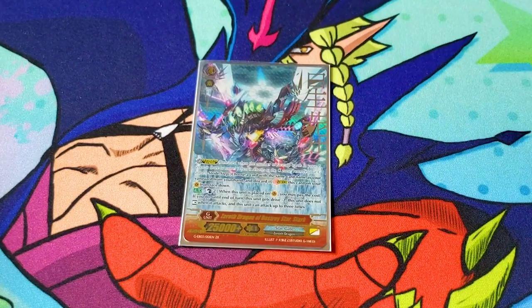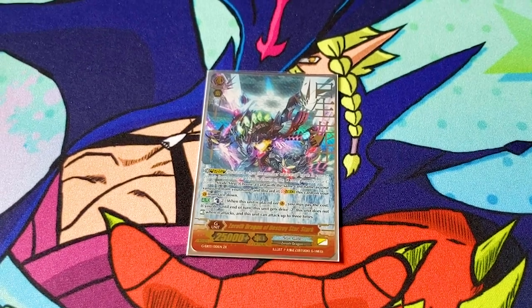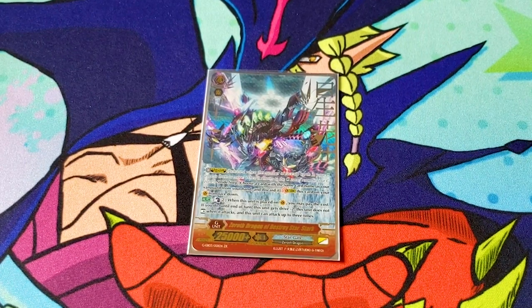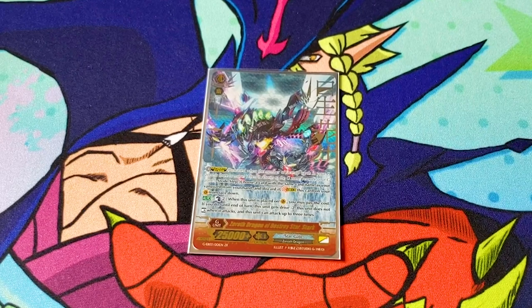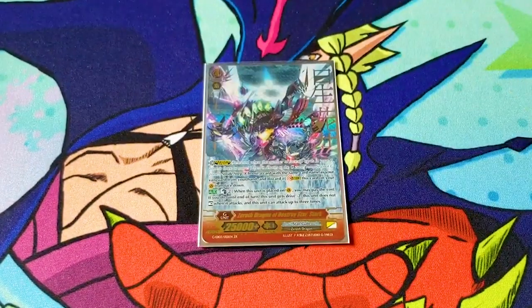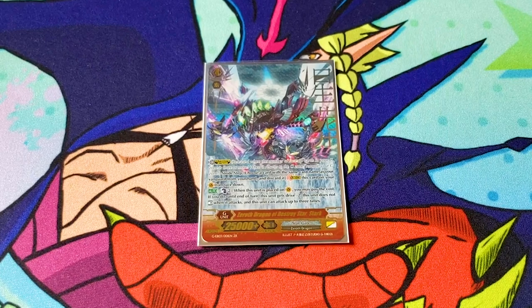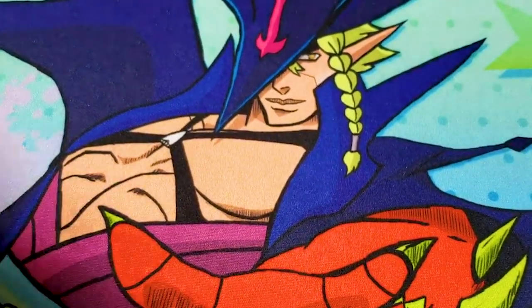For the G-zone, we run one Xeroth Dragon of Destroy Star Stark — it's the ultimate stride. You're hardly gonna go into this. I typically win before I need to. You would mostly win by first or second stride, but regardless it's a good card. It's on stride counterblast two: it loses two drive checks, it doesn't rest when it attacks, and it can make up to three attacks. So it's just 36, 36, 36, and you get to do one drive check each. It can be added in without having to make any massive changes to the G-zone.